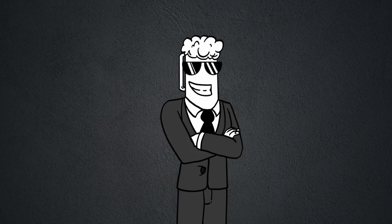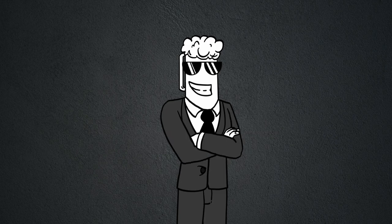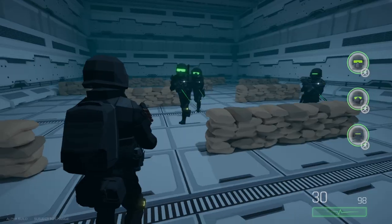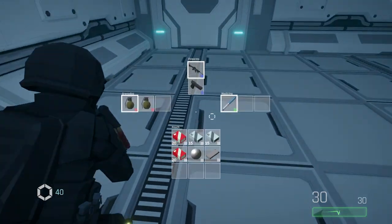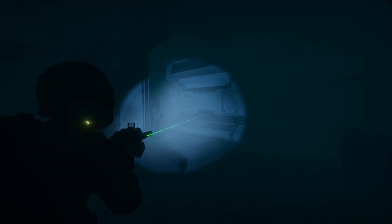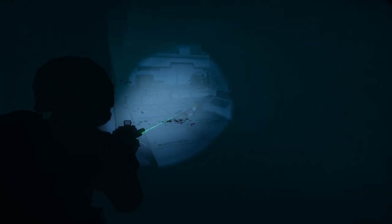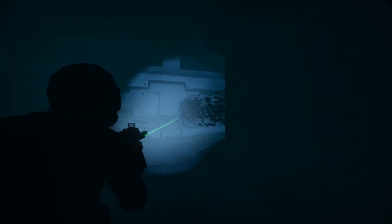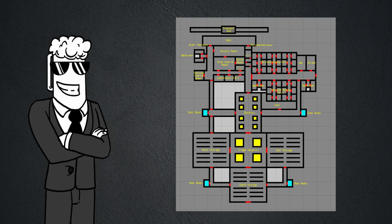I'm happy to say that I managed to add all the mechanics I had initially planned for the game: a player controller including satisfying gun combat, AI teammates that follow you and obey your orders, a basic grid-based inventory system, and basic humanoid enemies. But all these systems are standing on their own — there's not much to actually play yet, so let's start creating the game. Therefore, I already started concepting the first laboratory level, though I still have to figure some stuff out on that end.